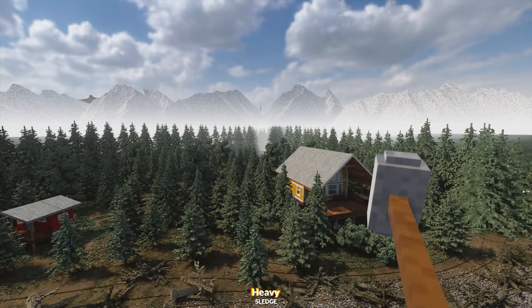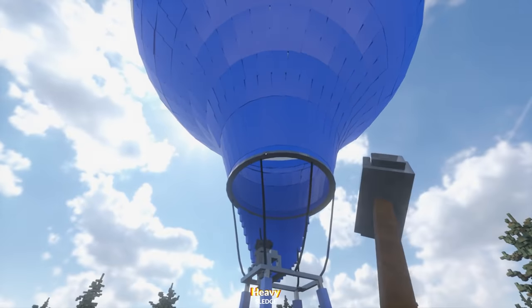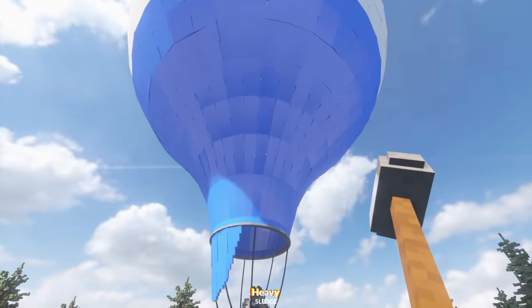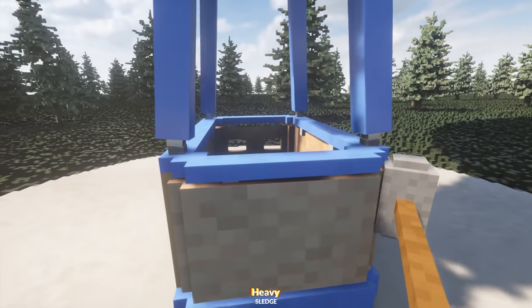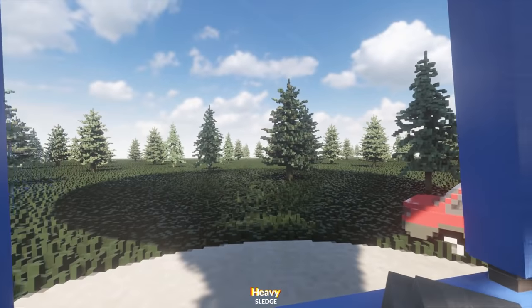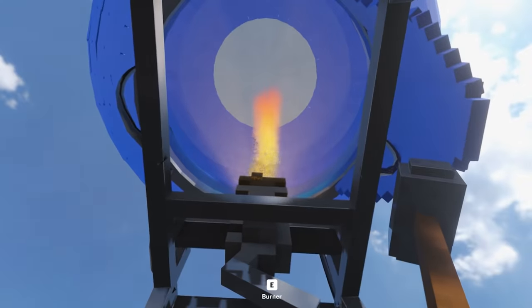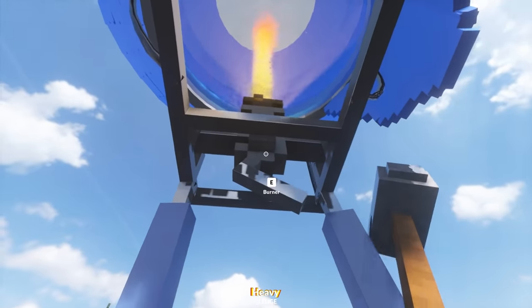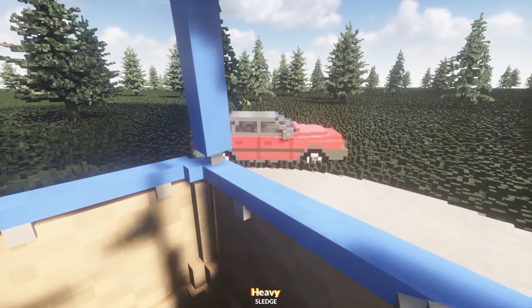Let's move on to a hot air balloon. There is a working hot air balloon in Teardown! Now, I've never ridden one of these in real life so I don't really know what I'm doing, but let's jump in the basket and give this a go. Alright, take me up! Here we go! This should be pretty cool. We're just going to leave the burner on for a few seconds here, and then hopefully we should start to go up.